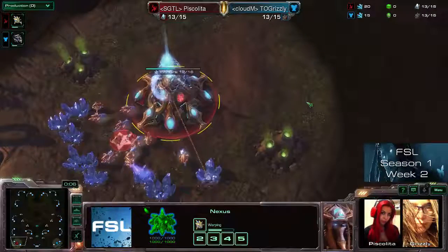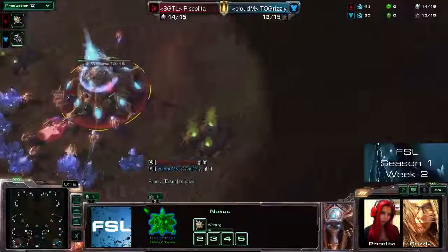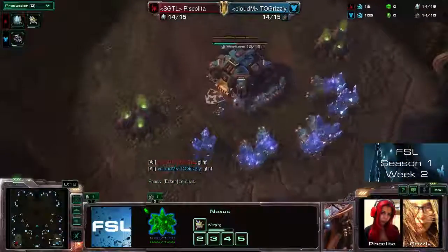Welcome to the second match of the evening. Spawning to the bottom left of the map in red, it's our Protoss player Piskalita. And at the bottom right, in blue, it's our Terran Grizzly.